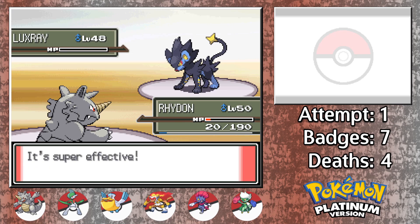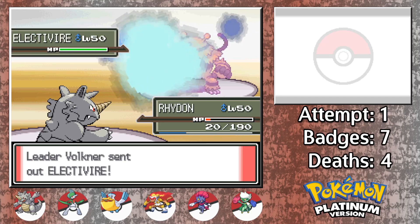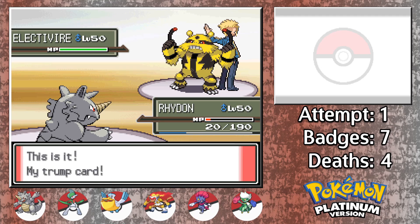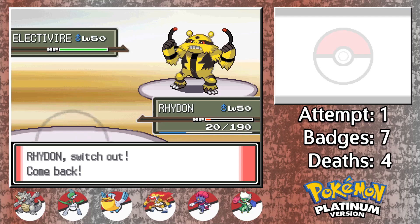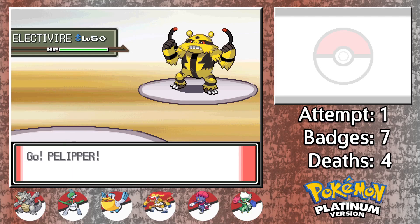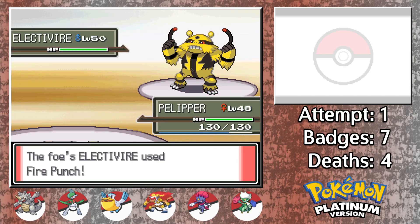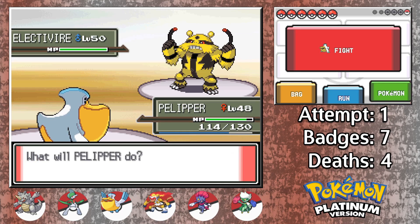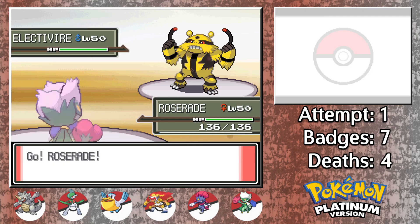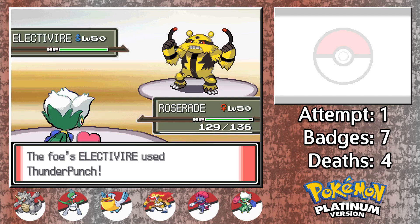Volkner's Luxray does not kill us with Ice Fang, and the Earthquake in response is able to take it out. But now we're on Volkner's final Pokemon, his Ace Electivire. The new plan is going to involve risking crits and hopping around between team members to ultimately get out of this without any deaths, so I switch into Pelipper first as the only other team member I have that can take physical damage, and since Rhydon is so low on health, anything could come out here. Luckily, it was just a Fire Punch, which was the best case scenario. Now I'm fully expecting the Thunder Punch, so I switch into our Roserade because I know that we are faster and a single Fire Punch will not take us out unless it crits.